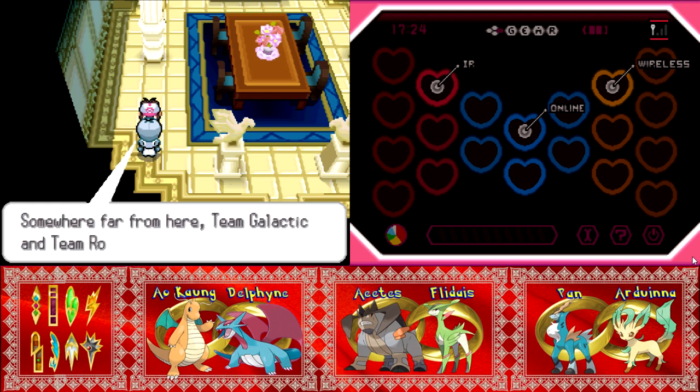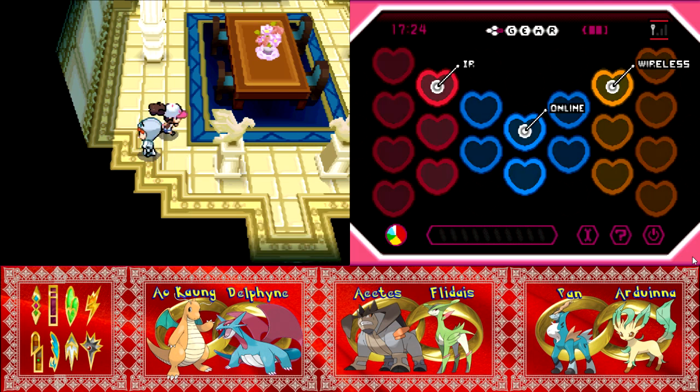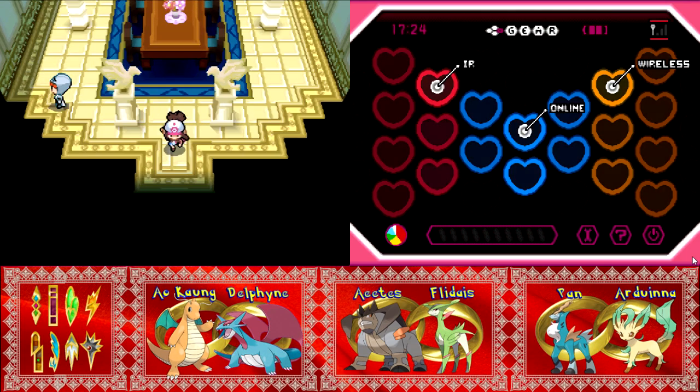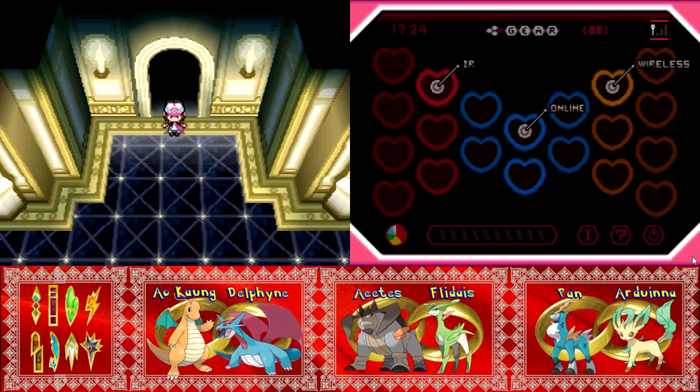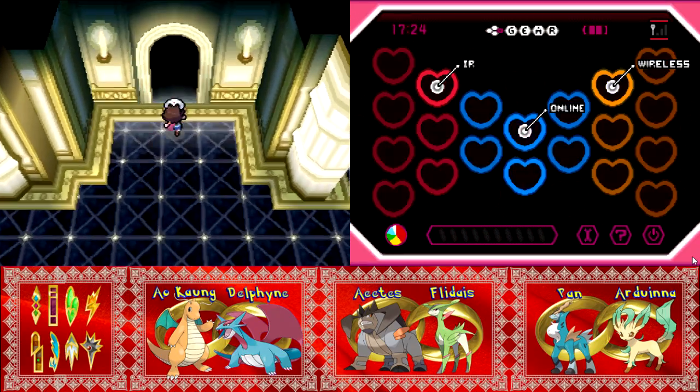One Team Plasma member notes that Team Galactic and Team Rocket drew too much attention to themselves, that's why their plans were thwarted. So apparently in the Pokemon world, the evil teams are learning from the mistakes of their predecessors. They get smarter and smarter every generation — that'd be kind of cool.